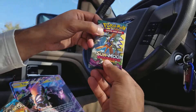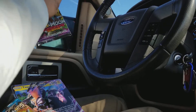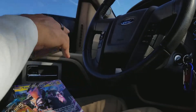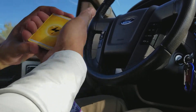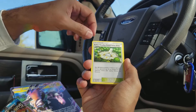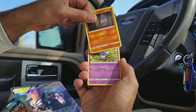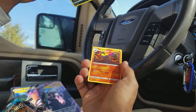Last pack is a Tapu Koko Guardians Rising pack. Hopefully we can get something out of here. The first card in the pack is going to be a Lightning Energy, an Aether Paradise Conservation Area, Whimsicott, Bewear, Barboach, Carvanha, Fletchling, Litwick, Gothita. The Reverse is a Honchkrow — that is a Rare — and the Rare in the pack is a Salazzle Non-Holo.